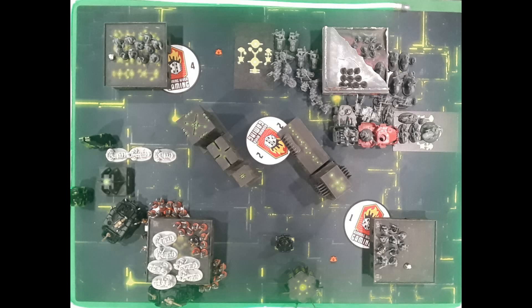Hey guys, this is Lane playing Leagues of Votan. I'm just going to go through my list really quickly. We've got two HQs: a Call that's upgraded to a High Call, and a Brokhyr Iron Master upgraded to the Forge Master. Both of those have the Warlord trait. I've got three 10-man squads of Hearthkyn Warriors for my troops, two five-man Berserk squads for Elites, two Hecaton Land Fortresses with different weapons, and two squads of Pioneers — the Jet Bikes — a three-man and a six-man squad.